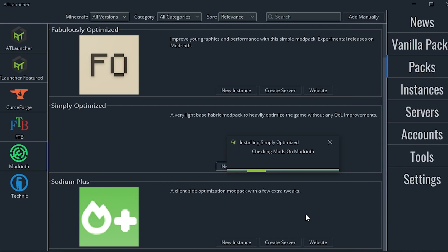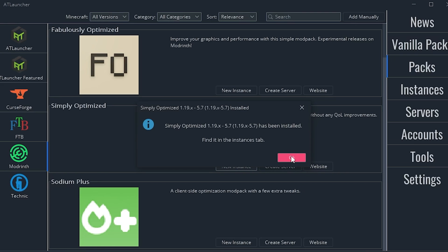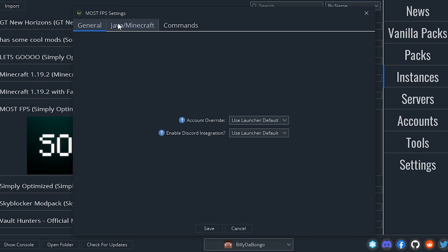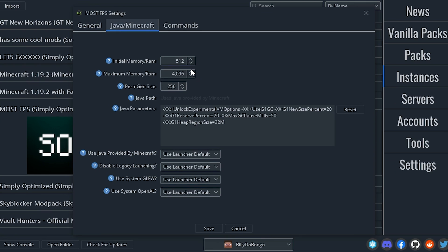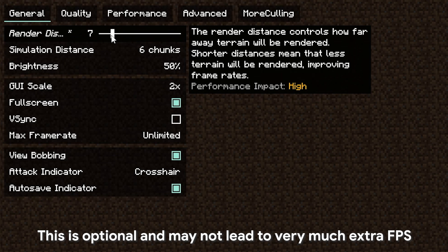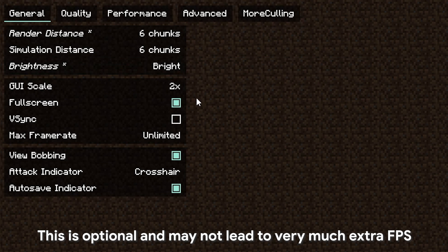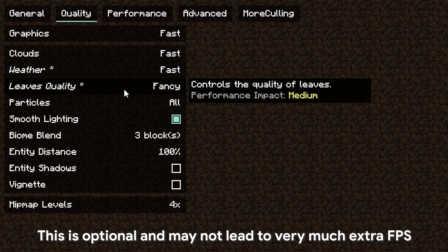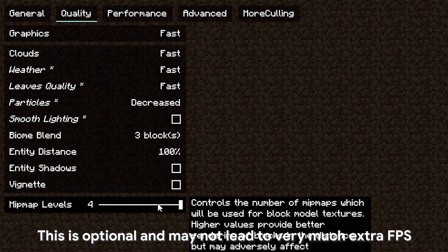I will link the instructions on how to do the advanced tweaks in the video description — this can fix stutters you may encounter when playing. For RAM allocation, 4GB is plenty and it's what the launcher sets by default, but you can increase it to 6GB in the instance settings. Now launch the game and go to video settings. These settings should already be tweaked by the mod pack, but you can still lower your render distance further and turn off smooth lighting.